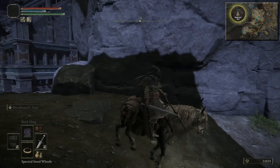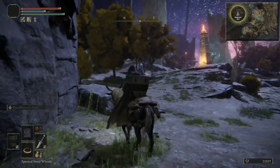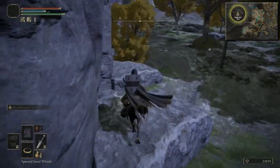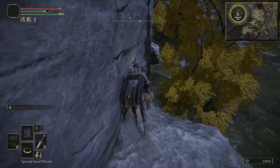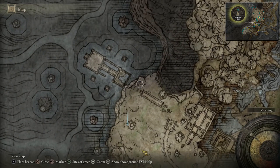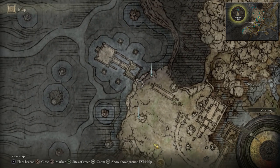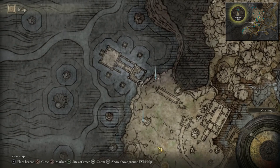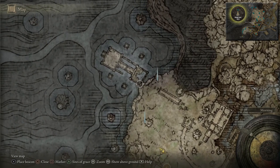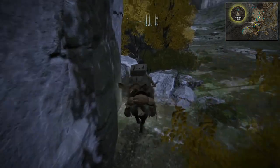The enemy's still aggro to me. We're heading sort of northwest. So over here it's going to be another candle — I think that's Flame Number 4. Up here it's going to be Flame Number 5, and then we're going to come along here. Here you'll need to jump down with your horse, land on that little pillar, and then there's going to be another Ghost Glovewort and another Golden Rune. After that we're going to warp to Roundtable Hold.